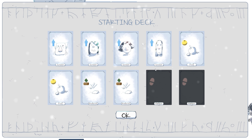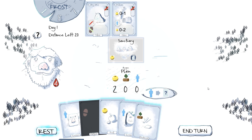So, start a deck. I've got one, two, three, four survivors, food, wood, wood, and another food. That seems good, and a couple of fatigue cards. That seems fine.